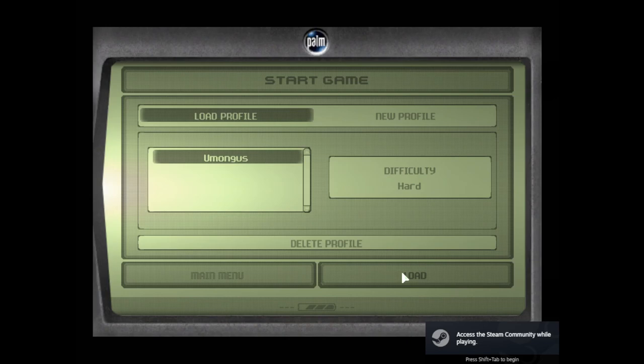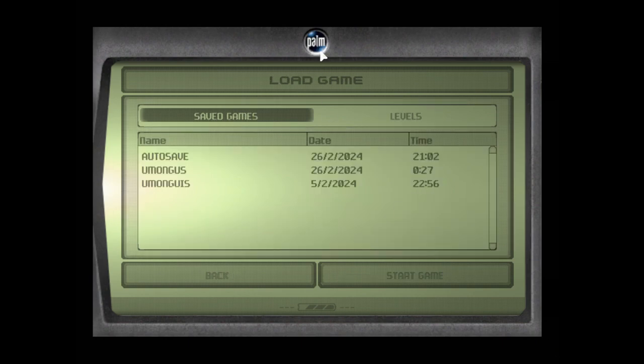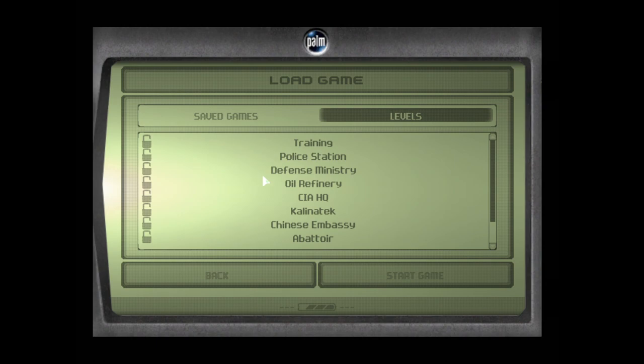Hey guys, TaylorMungusHazz here, coming at you with another walkthrough. Today we're going to be walking through Splinter Cell Level 4 Oil Refinery. So let's begin.